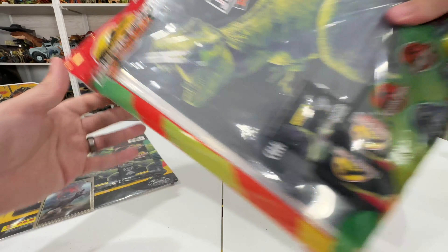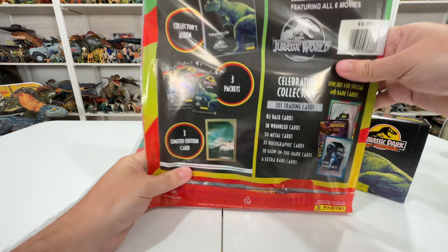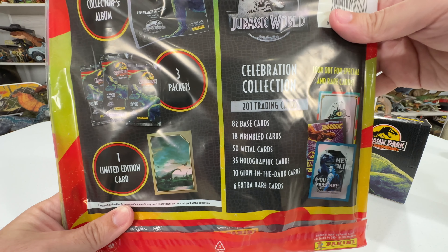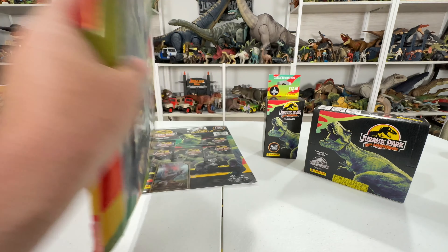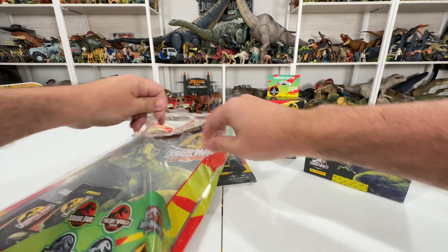This is the mega starter pack. The main things it comes with are the actual binder you need to collect everything and a limited edition card. I love the jungle pattern — I feel bad opening it but I'm going to do it anyway. It comes with the album, three packets, and a collector card. There are 201 trading cards to collect overall: 82 base cards, 18 wrinkle cards, 50 metal cards, 35 holographic cards, 10 glow-in-the-dark cards, and six extra rare cards.